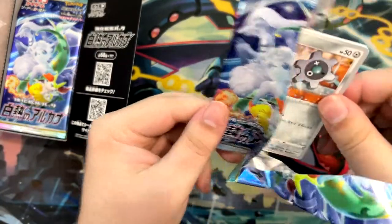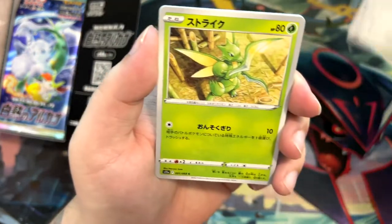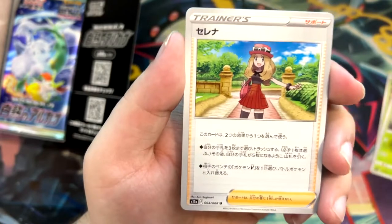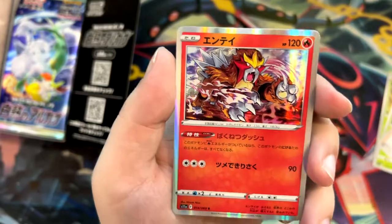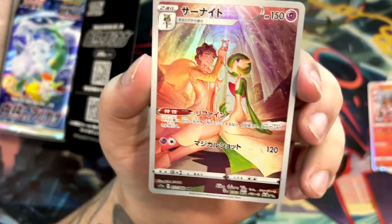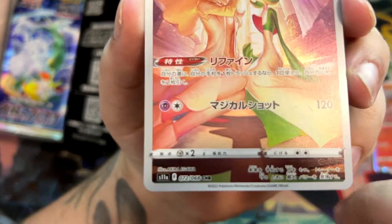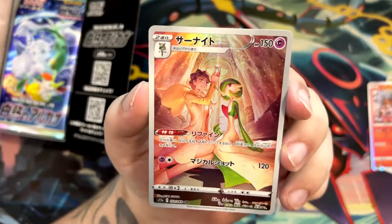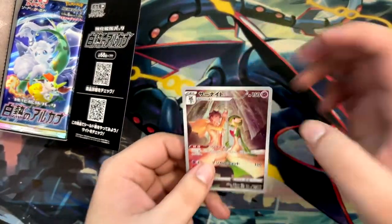I've forgotten how to open Japanese booster packs — it's been a while. Let's start off with a Kling, I think. A Scyther. A Liligan — very nice illustration. A Serena — now this card is crazy expensive in this set. And a holographic Entei. Oh nice, I almost skipped that! Look at this — a Gardevoir Trainer card gallery, or Character Rare as simplified by the CHR. Yo, I almost skipped that — it was actually one of the cards I'm chasing.